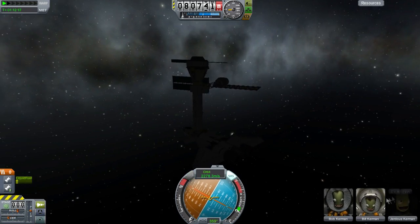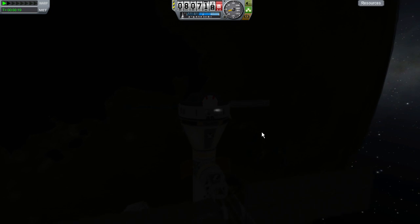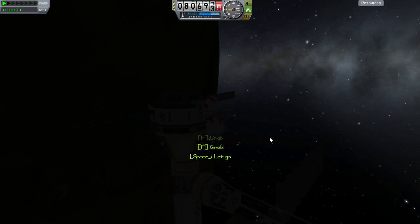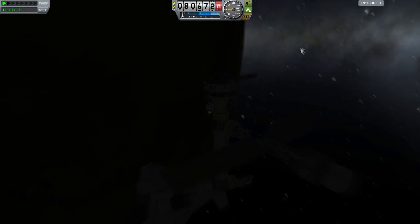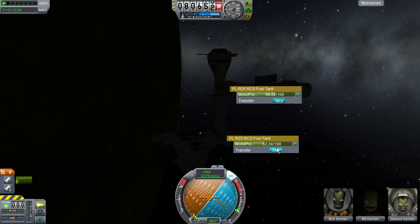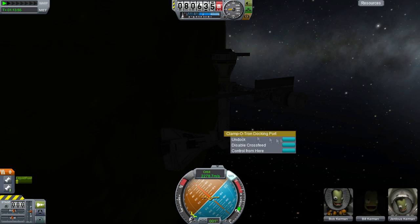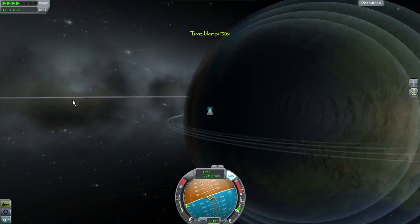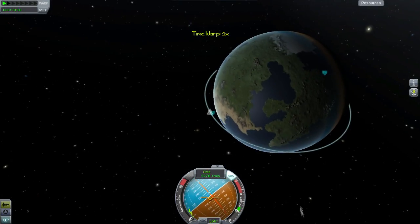It wobbled about a bit and then I decided to switch over the Kerbals — we leave this guy floating for a few seconds so we can get Bob, I think it was, back into the space plane. Then we transfer over almost all the mono-propellant from the space plane because we don't need it — just a tiny bit to get us away from the docking port. I decided to try and land at the Space Center; I haven't done it in a while so it doesn't go completely to plan, but it works fairly well in the end.